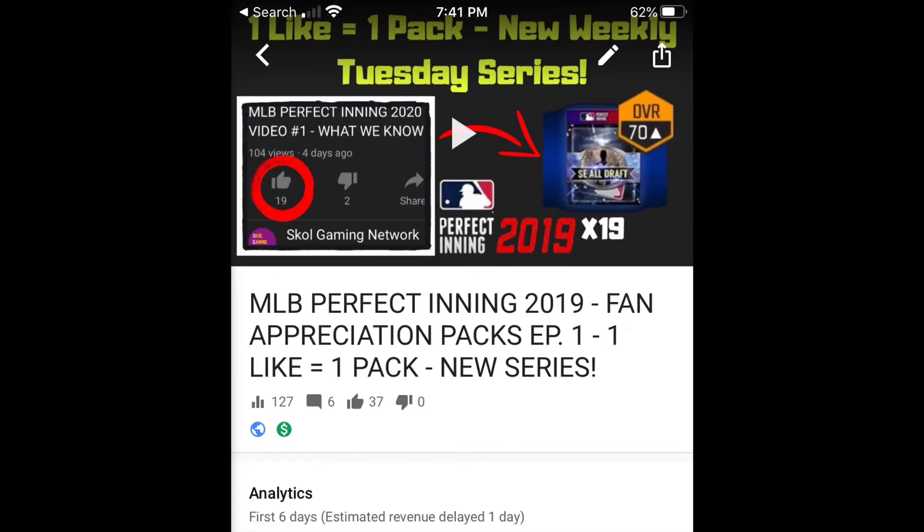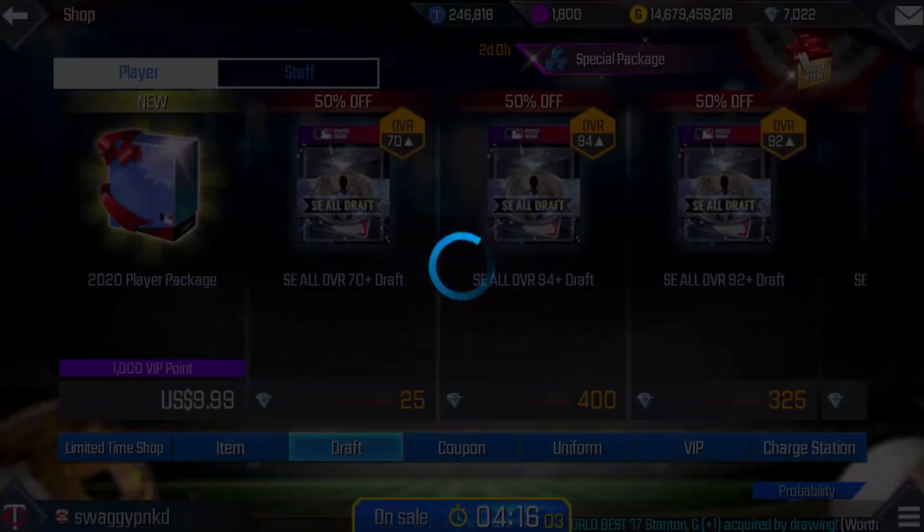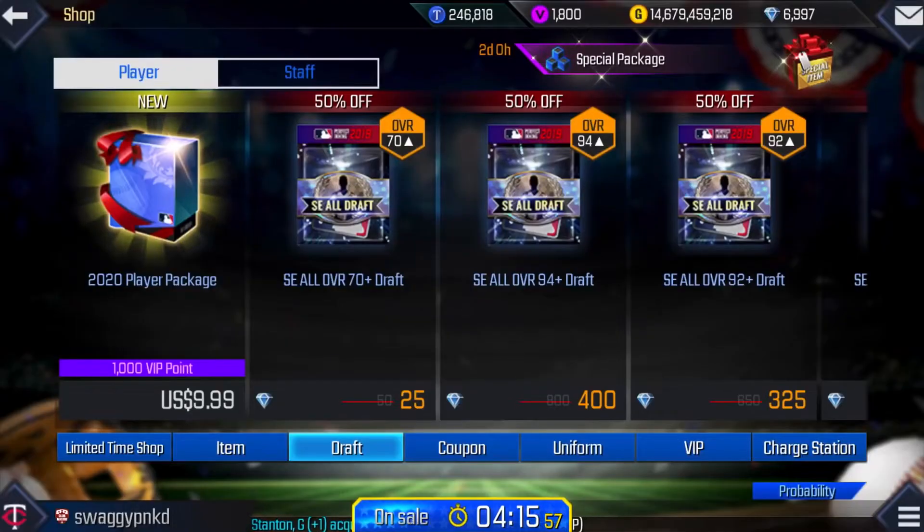Hey guys, it's G from Skull Gaming Network. Welcome to another MLB Perfect Inning 2019 video — this is episode 2 of 1 Like Equals 1 Pack. On last week's video you left 37 likes, so I'm going to open 37 70-plus overall packs to honor that. One like on this video will equal 1 pack in next week's video, as we start off with Walker Buehler.